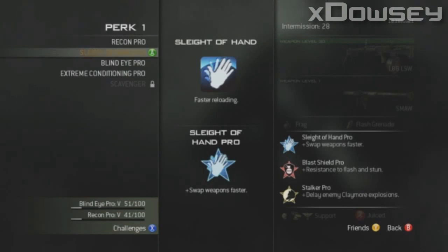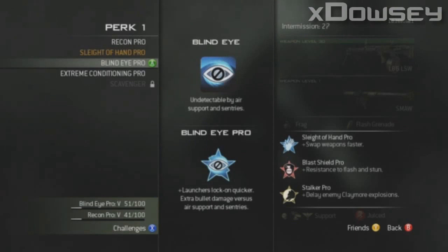Next up is Sleight of Hand. You get faster reloading. Sleight of Hand Pro allows you to swap your weapons faster. Next up is Blind Eye. Blind Eye makes you undetectable by air support and sentries. Blind Eye Pro allows launchers to lock on quicker, and you get extra bullet damage against air support and sentries.